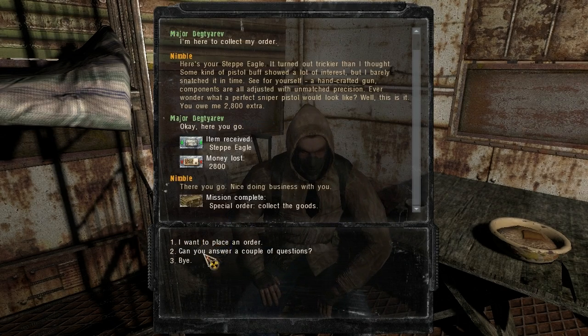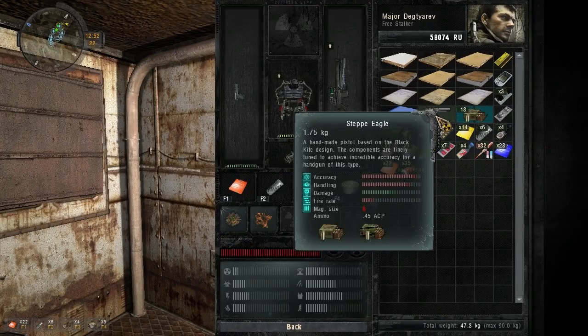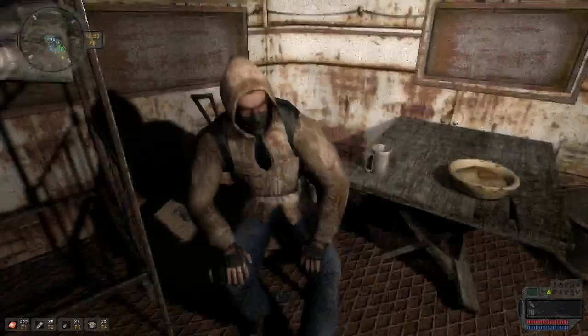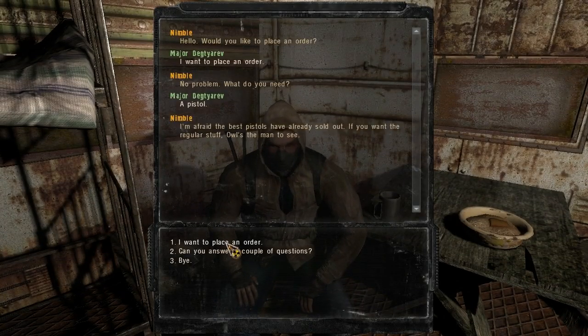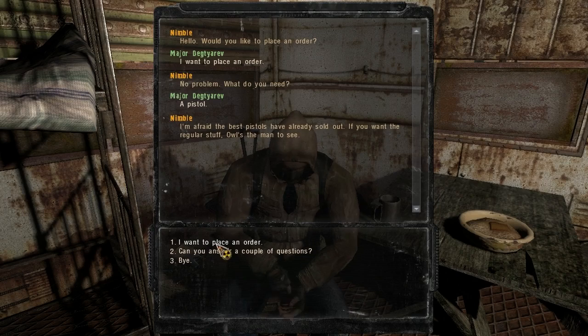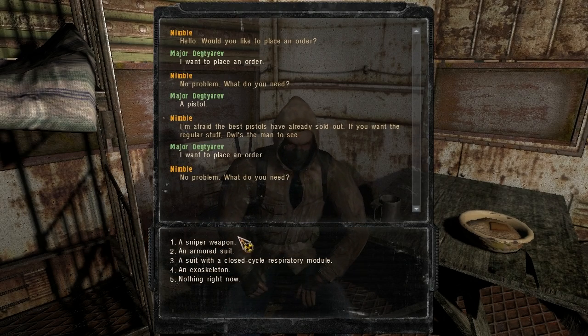But first, some background information on Nimble. He's actually been in every single Stalker game in the series so far. In the first one, he was captured by bandits and gave you a quest to find armor. In the second one, he told us about our PDA in the Clear Sky camp. And in this one, he obviously sells his weapons.